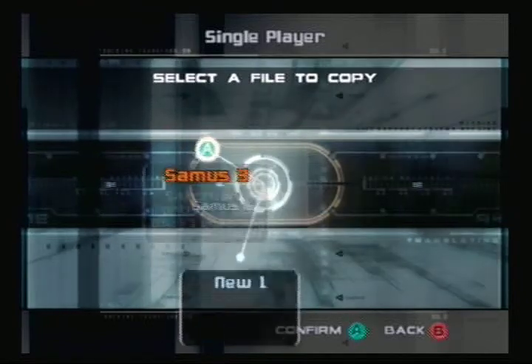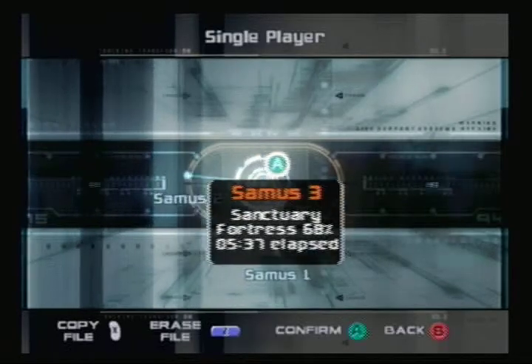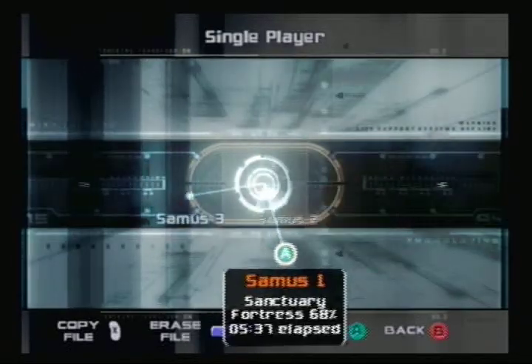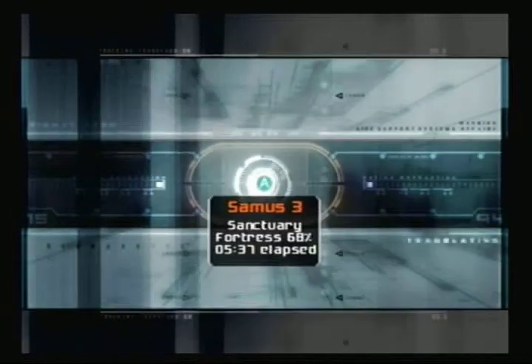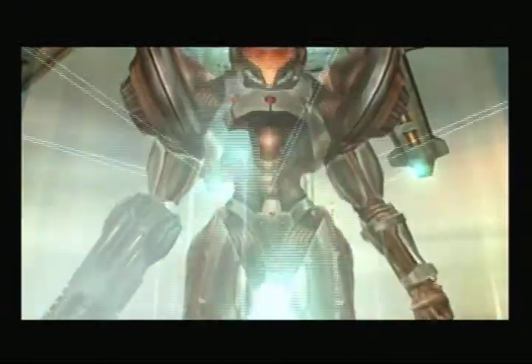Since I don't know much about this software, I'm making a copy of my game here, so in case anything happens, I'll have a backup. So why don't we continue right where we left off — back in the Sanctuary Fortress after getting the Annihilator Beam, and after getting the temple back online.